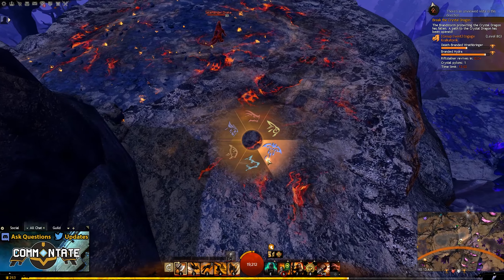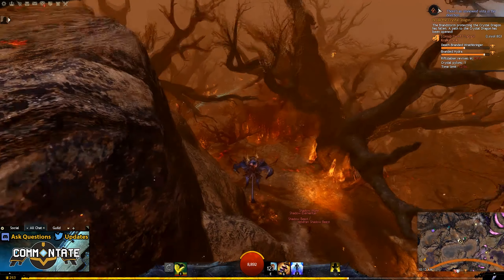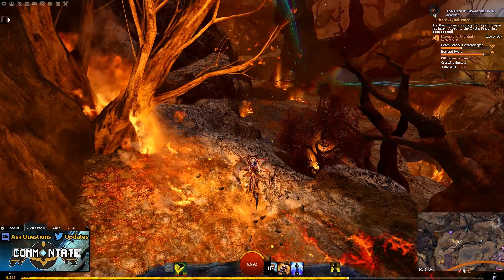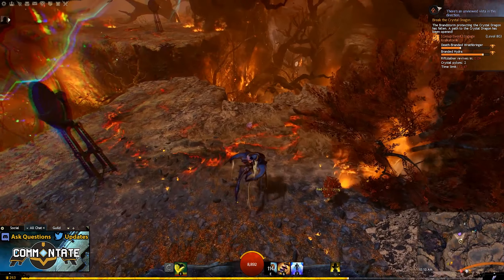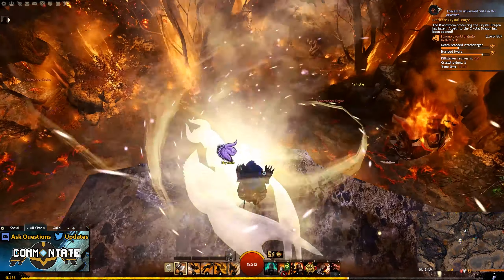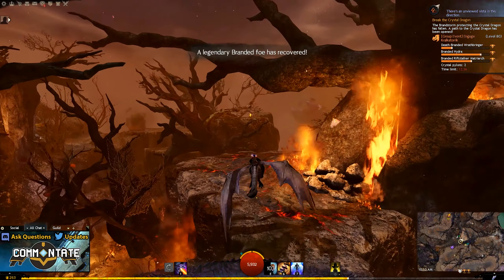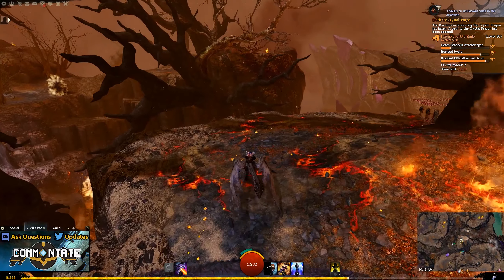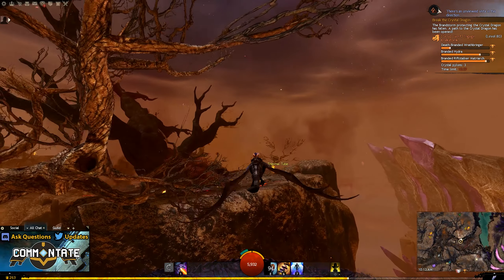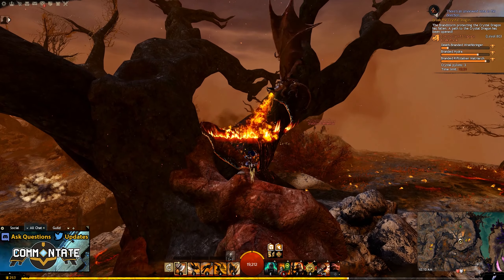From here, get on your Skimmer and head north back off of the platform. Just below you, there's a path you can follow to the west, and you'll want to follow that path to the west until you see a Skyscale on your right-hand side. This will be on a lower ledge, and you'll need to drop down, and once you have your Skyscale, just gain altitude back onto the platform you just came from, and start heading north. After a while, you should see a far-off platform just beyond some tree branches, and you just want to use your Skyscale to navigate around those tree branches and onto that platform. On this next platform, you'll see some trees, and near the roots of those trees, you should see your next egg.